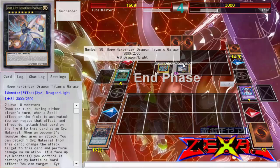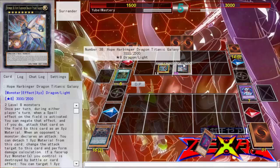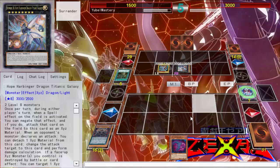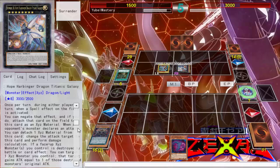He's just gonna go into this guy — the new guy. Once per turn during either player's turn, when a spell card is activated you can negate that activation — if you do, attach it as an Xyz material. Only if it's a card that remains on the field when negated, cause if it fizzles it'll go to graveyard. And if your opponent's card is in attack, you can attach it to the target, change the attack of the target to this card, then perform damage calculation. If you want to draw the battle by card effect, you can target one of those.